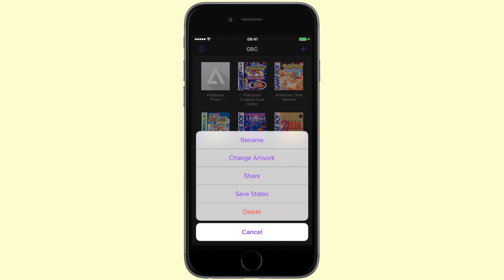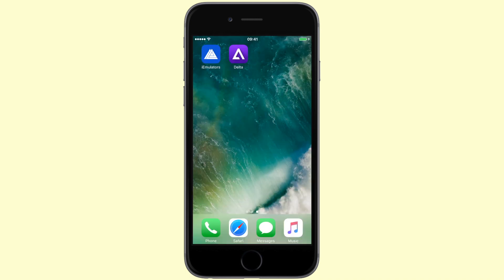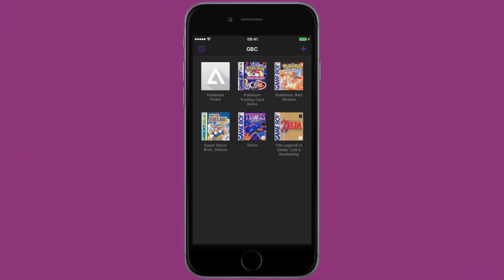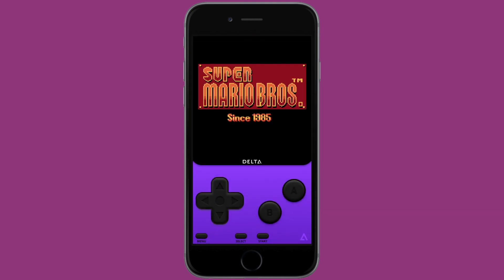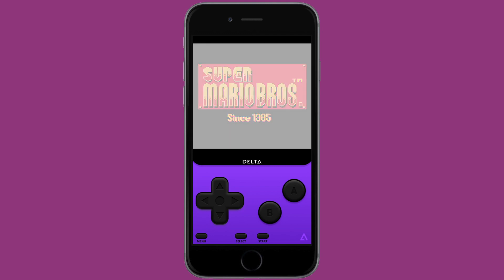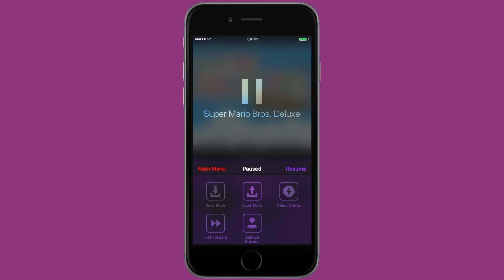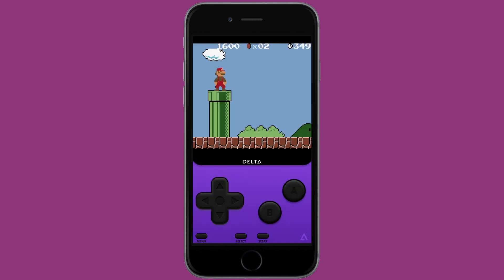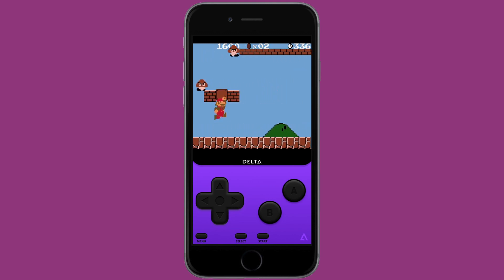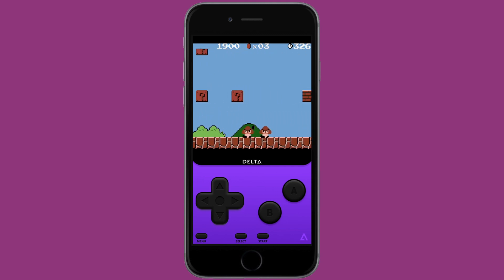As you can see, I have Pokemon Prism here, and if I click on it and select Change Artwork, it will allow me to put any photo from my Photos album to be the cover of that game. As Delta is still in beta, for some reason this crashes on my iOS device, but I'm sure it'll be fixed in the future. It's an awesome feature I've been looking forward to because I play a lot of Pokemon ROM hacks and the database that Delta pulls from doesn't really have cover images for those games. So to keep everything uniform, I like to put my own cover images on those Pokemon ROM hacks to make everything look a lot nicer.